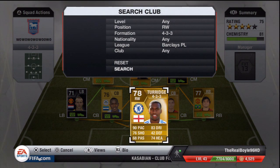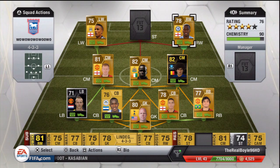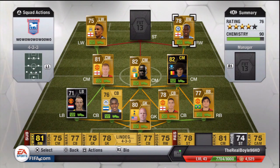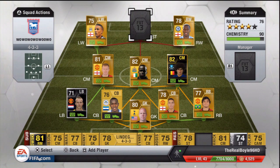On the right wing we have — everybody's going to hate me — it's Daniel Sturridge. He was overpowered last year and I'd like to inform you he is still overpowered and he's awesome. He is so good — good pace, good dribbling and 3-star skills. Cost me 6,800 — another bargain — selling for about 9k at the moment. Very pacey and nice dribbling as well. Very hard for wing backs to keep up with him.